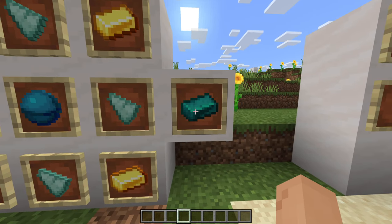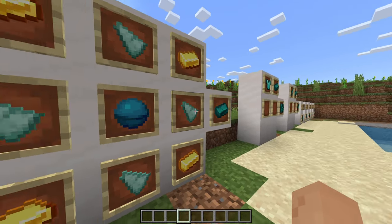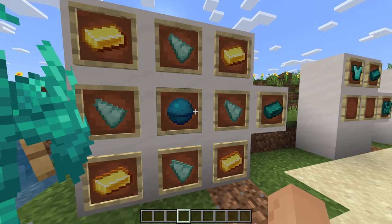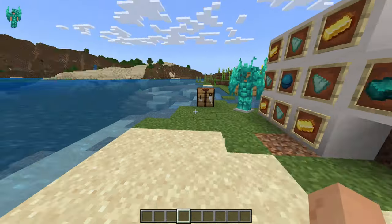This is an Oceanite ingot — I'll make sure I'm pronouncing this right, yes, Oceanite ingot. You need four gold, four prismarine, and then a Heart of the Sea to make one ingot.